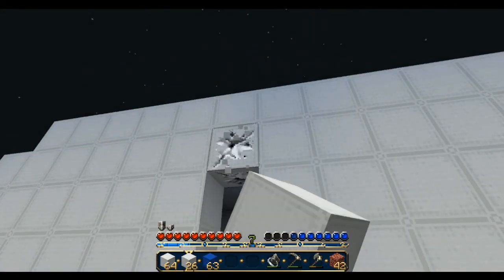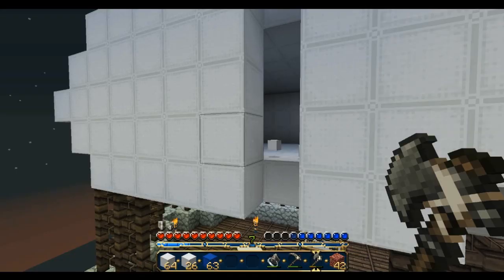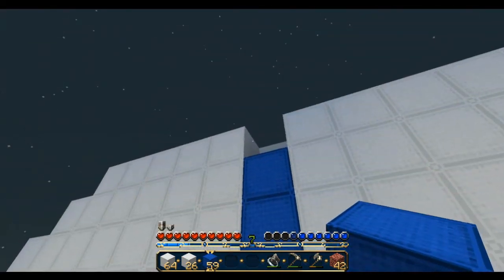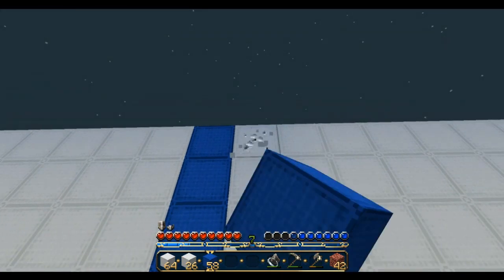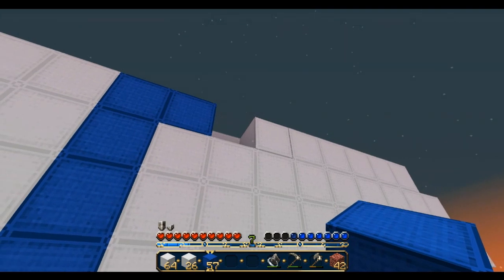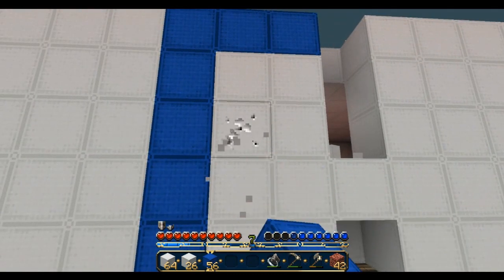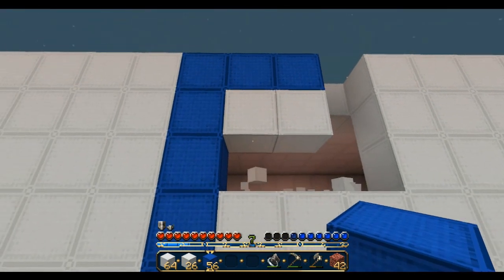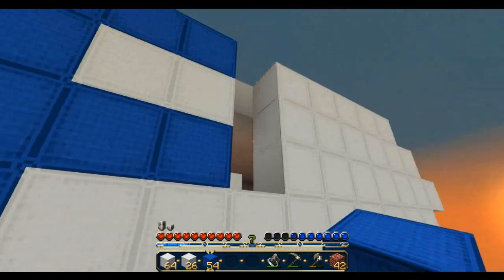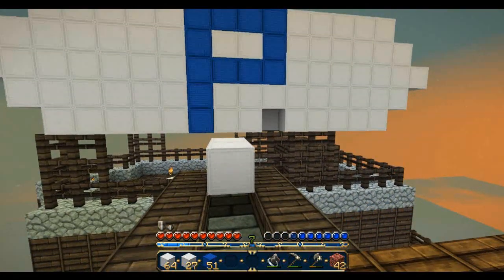I'm gonna get rid of all this and make a giant P. Where's my blue wool - there it is. I need all this height. I just need to go in this shape and it should be completely even - that's what I was aiming for, so it's not diagonal on the ship. I don't want to fall off and die while doing this. There we go, a giant P for Pat - oh wait, I'm missing a piece of wool.